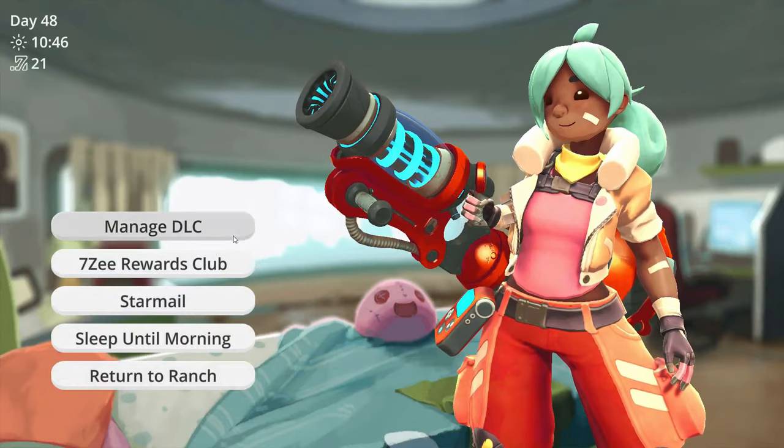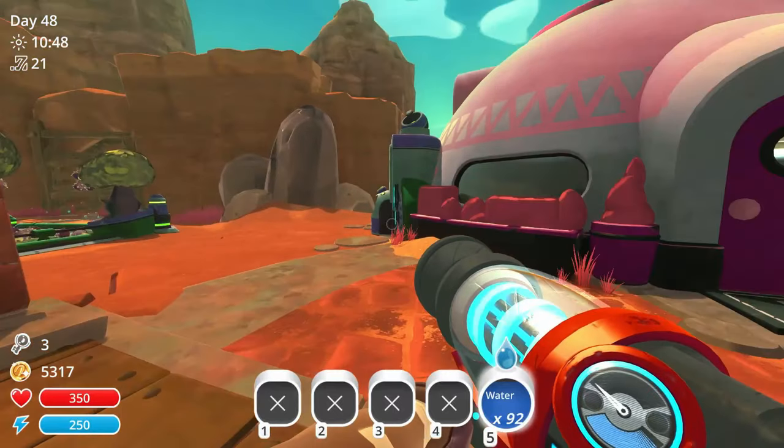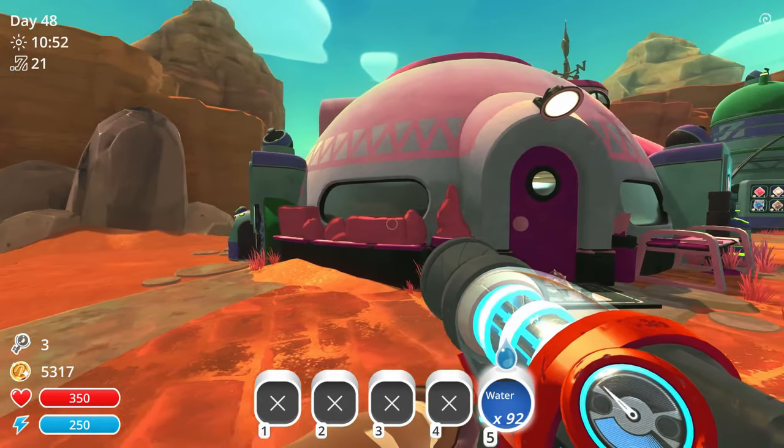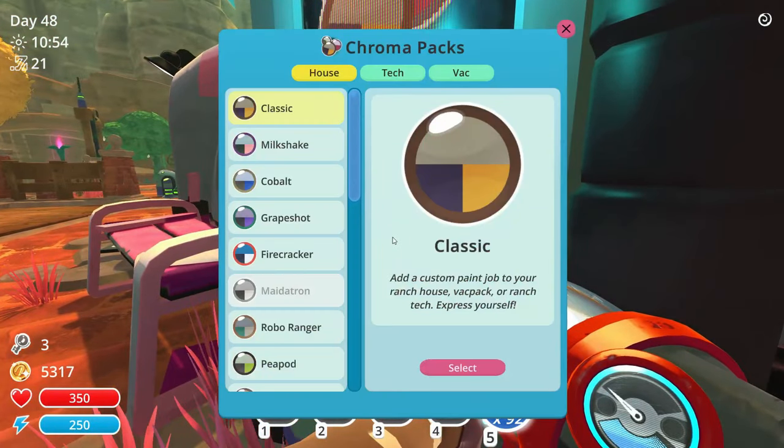I want a lab upgrade - how much was it? 90,000. That's going to be a while. Heart module - 350 now, and we've got some colors.